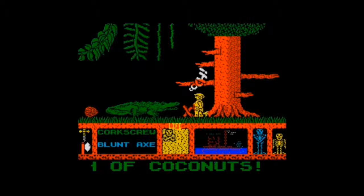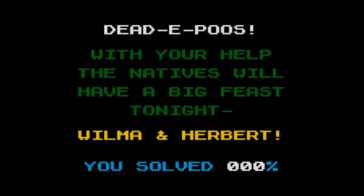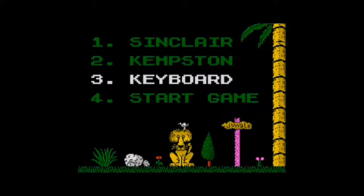I've got a lovely bunch of coconuts — is that a clue? 'Daddy Poos, with your help, the natives will have a big feast tonight. Wilma and Herbert.' Oh dear. You solved 0%. Well, that's not bad — that's better than I thought I was going to do. Maybe we should have one more go, see if we fluke any of the solutions.